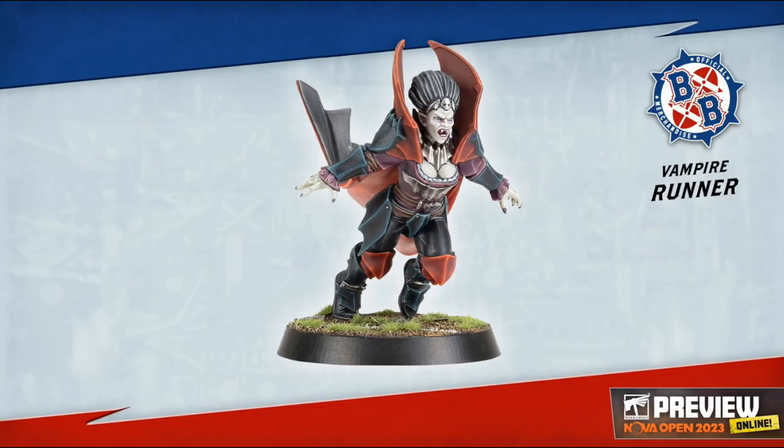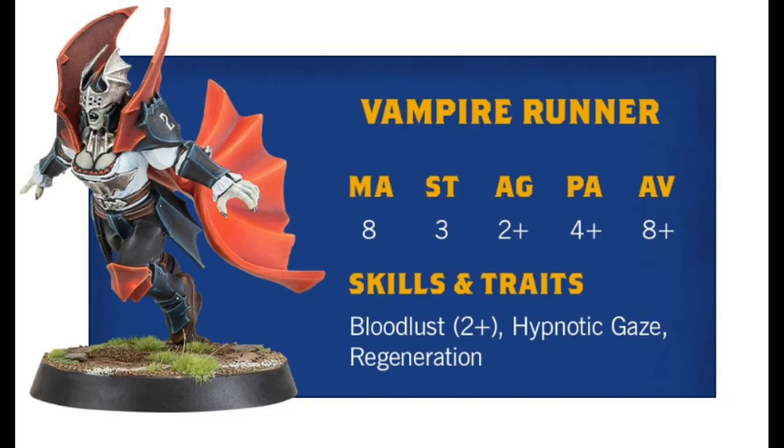Finally, the last of the vampire positionals: the vampire runner. These have a massive movement of 8, which could go up to 10 if going for it. They have strength 3, which is less than the other vampires, agility 2+, passing 4+, and armor 8+. They also have a Bloodlust of just 2+ but no other unique skills. The biggest win for this positional is that huge movement allowance.